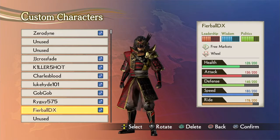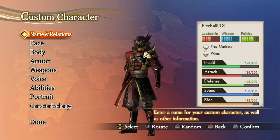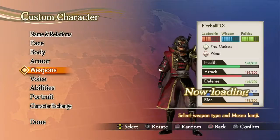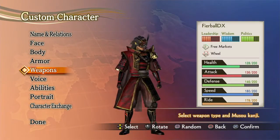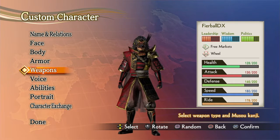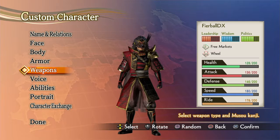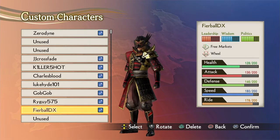Next up is my nephew FearballDX. He tries to act cool and mysterious, but at the same time you can see right through him. He's got a pretty obvious skill set that he likes to try and mix up in different games, but he ends up going through the same kind of build each time. So I put his abilities more towards speed as well, just like I did with Goblin Servant.